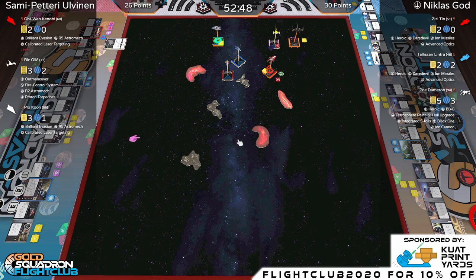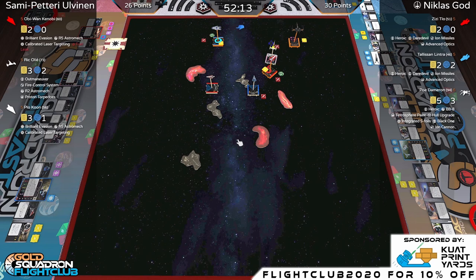Tally does a two-bank — we'll get the back shots then. Nicholas playing it very safe. Obi-Wan's action is to flip the Fuel Leak face-down. Plo Koon does a slow maneuver and overlaps the debris — double stress, doesn't take a damage, but has a juicy range-one shot onto ZZ. ZZ has the modifier so ZZ might come out on top. Ric takes a bump — no shot and only moves two, which is important for Tally's back shot.